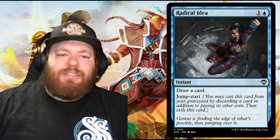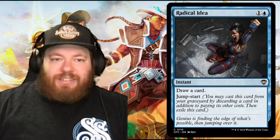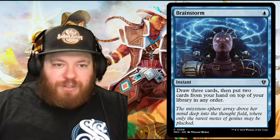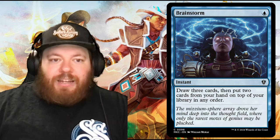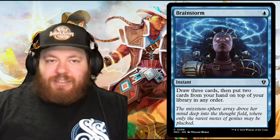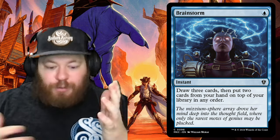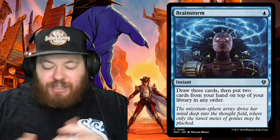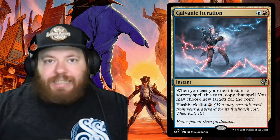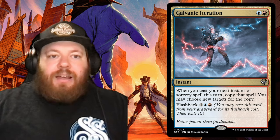I had to double-check the deck list because Brainstorm wasn't included — a must-add. Brainstorm is a one-blue instant: draw three cards, then put two cards from your hand back on top of your library in any order. Super cheap financially and incredibly powerful for this deck type. We removed Galvanic Iteration to fit Brainstorm in.